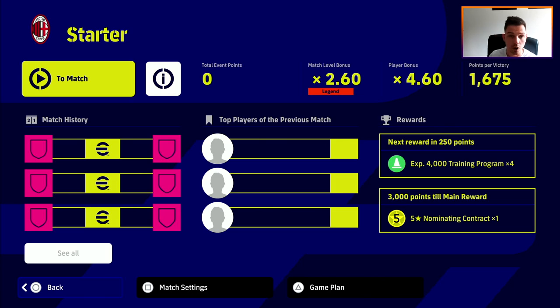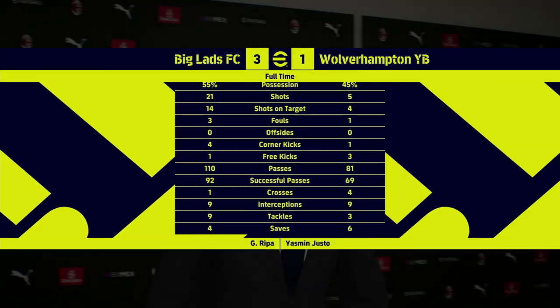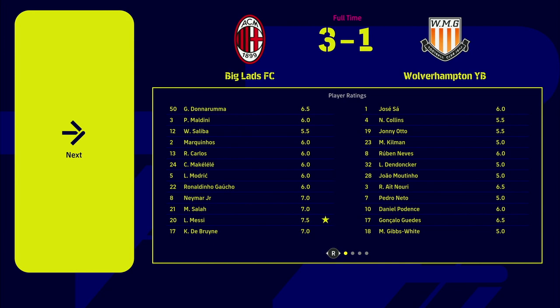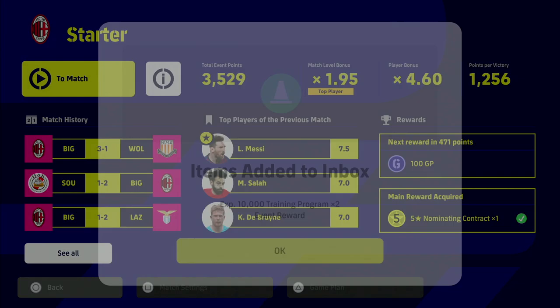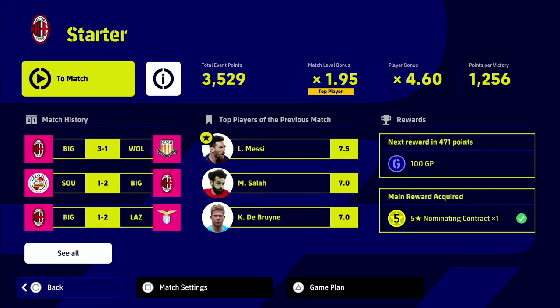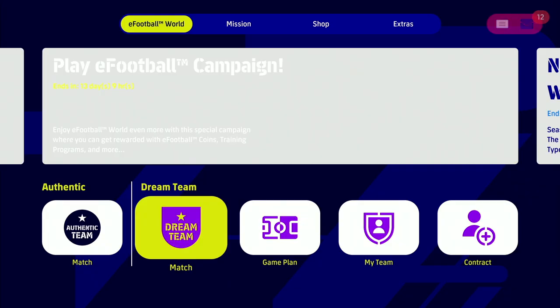Right lads, we've just finished the event. It was a 3-1 victory against Wolves on Top Player. Once you get back out to the main menu it doesn't pop up dynamically like objectives do, but it will appear there. Go to your inbox to collect everything. We ended up with 3,529 points total — well above what we needed to unlock all rewards.